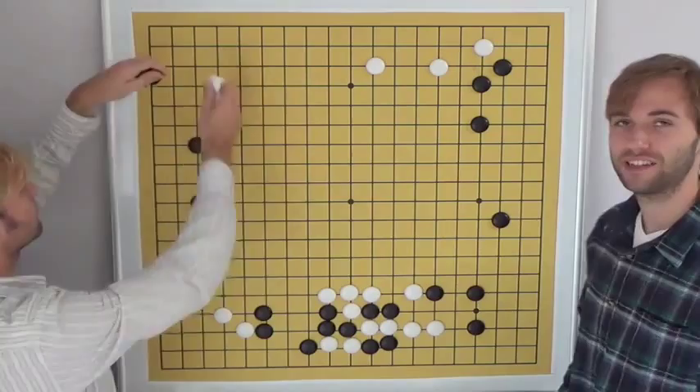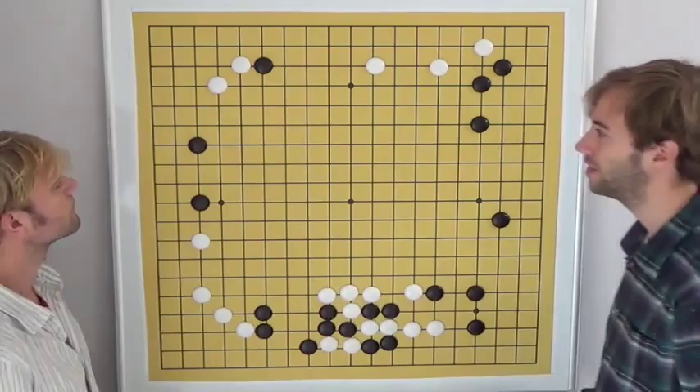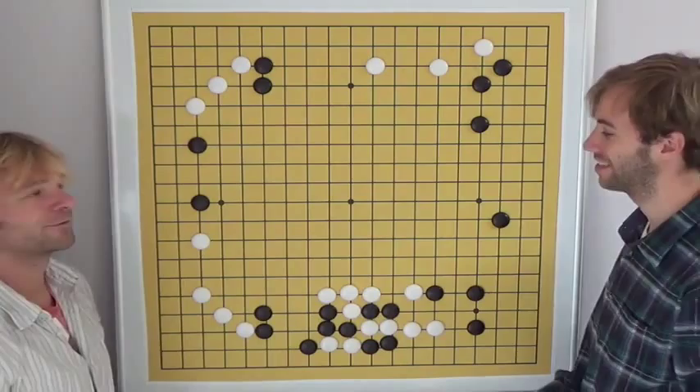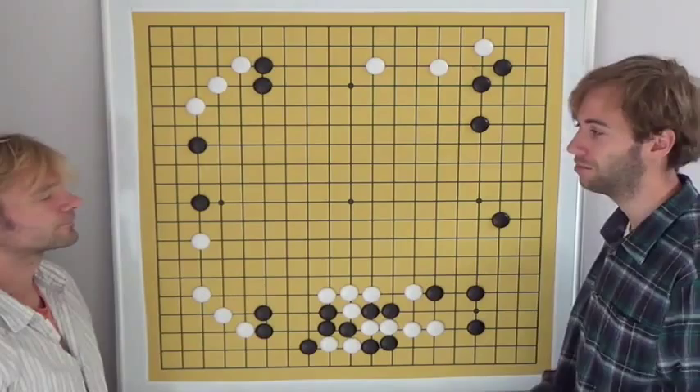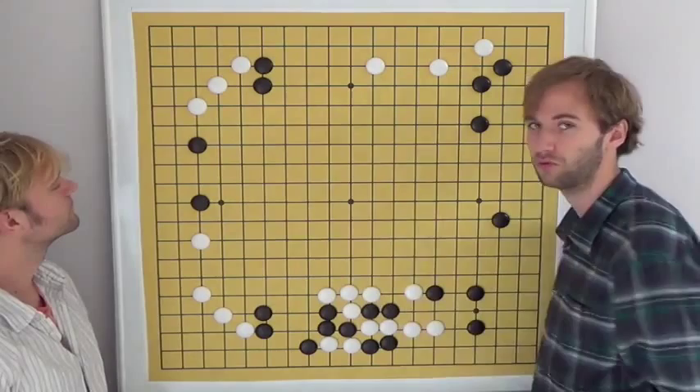But black did not invade and did not slide into the corner. Black played a pincer which looks natural but was a mistake. White plays the same kind of kosumi that was played in the lower left — very practical. Myungwon told us he wasn't sure if the simple approach on the lower left was the best move, but he liked to play simple. He said this kosumi in the top left is definitely good for white because it also puts pressure on the black group on the left side, which is now weak.